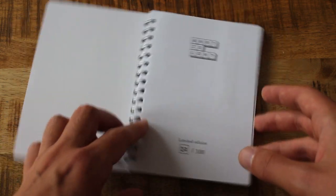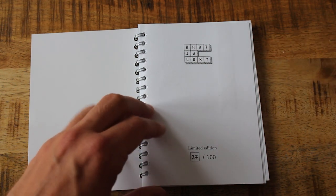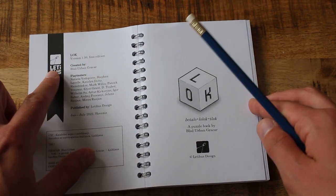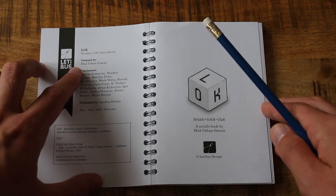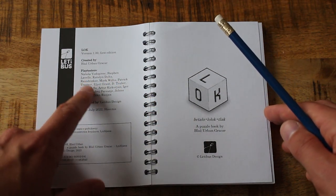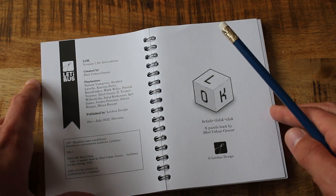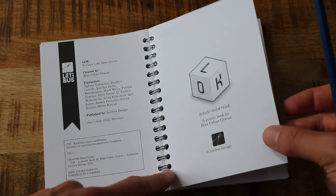I'm not sure how this will look when I'm actually writing stuff down — I've got a pencil here. Will I be blocking the view? Who knows, we'll just have to see how it goes. So, what is Lock? 'Lock version 1.0' — it's kind of odd to see a book with a version number. It's created by Blaz Grasser. It's interesting to see a bunch of names I'd expect to see in video game credits, like Stephen Mavelle, Patrick Traynor, Elliot Grant.